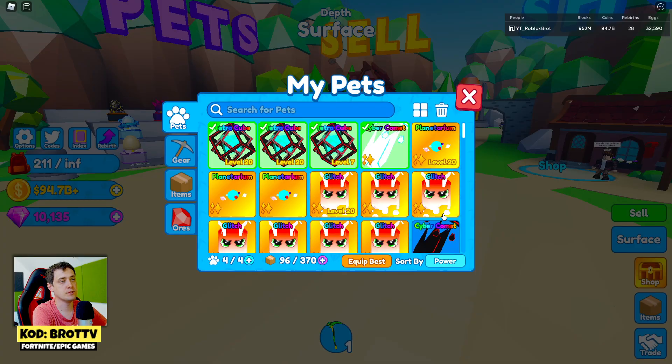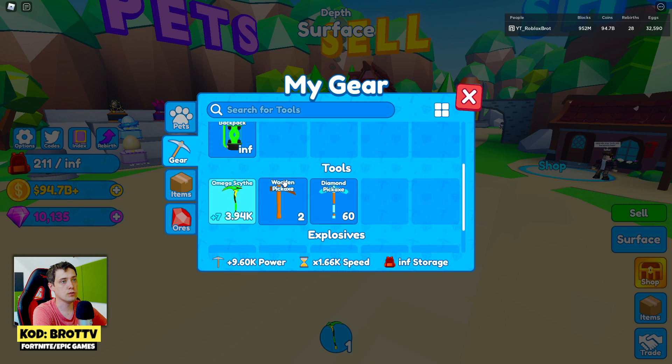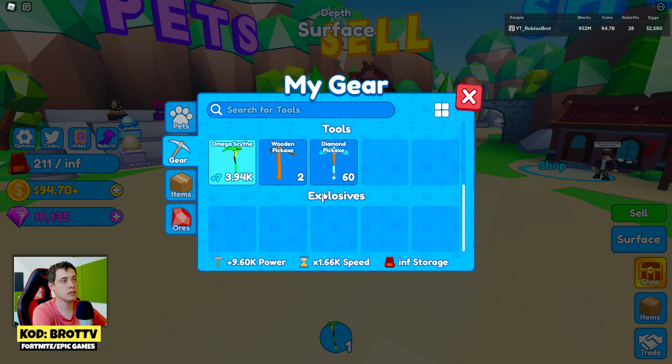First of all you need to go to the item section and to the gear. If you have some gears here, we got the backpacks and tools, so let's take a look at the tools.